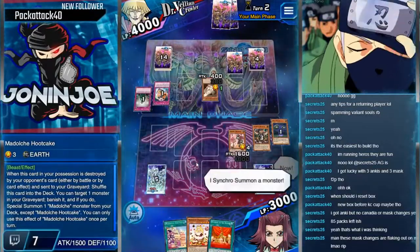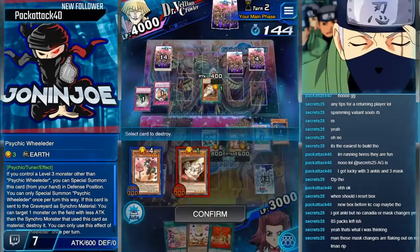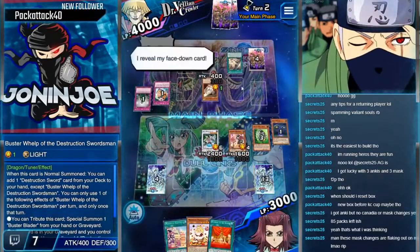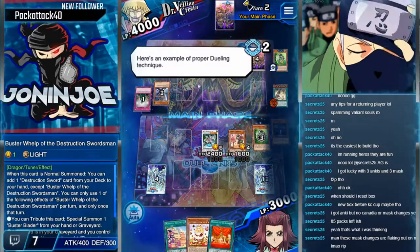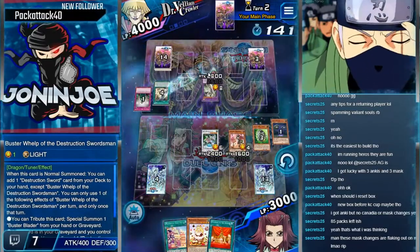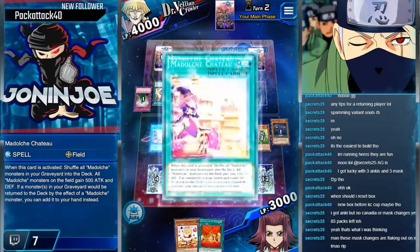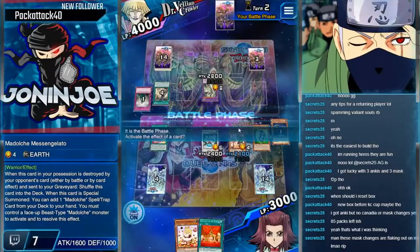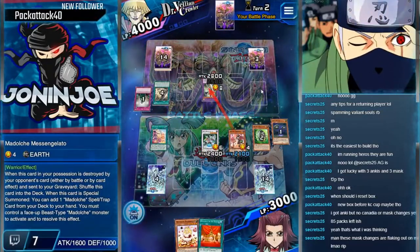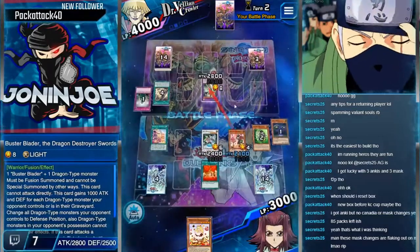I'm facing Buster Blader's post-nerf. He decided to run with Balance, but unfortunately him using Fusion Reserve too early made my Cosmic Cyclone easier, so I knew I was going to hit DNA Surgery or the Fusion. DNA Surgery was the better hit I think, and he doesn't know I have Offerings, so this is pretty much an OTK in the best possible scenario. Offerings proved to be a good card for the deck.